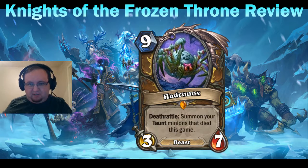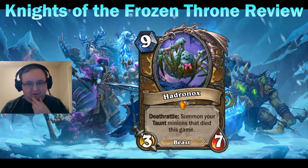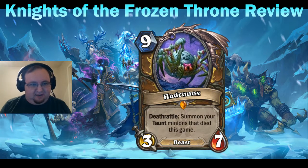The next card revealed is Hadronox — a nine mana three-seven beast with a deathrattle. Holy crap, is this a slow card. But its effect is really strong: summon your taunt minions that died this game. It's like N'Zoth for taunts, but slower. It does have synergy with N'Zoth: you can play this card, have it die to summon your taunt minions, then play N'Zoth to summon Hadronox, which will then die again to summon your taunt minions again.